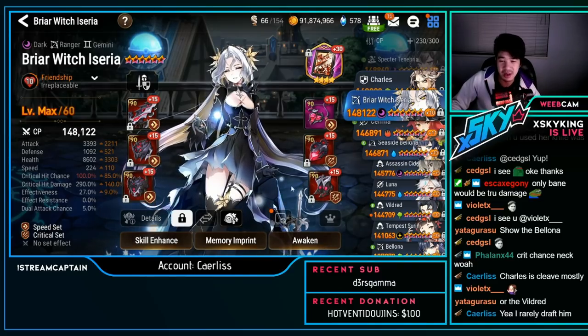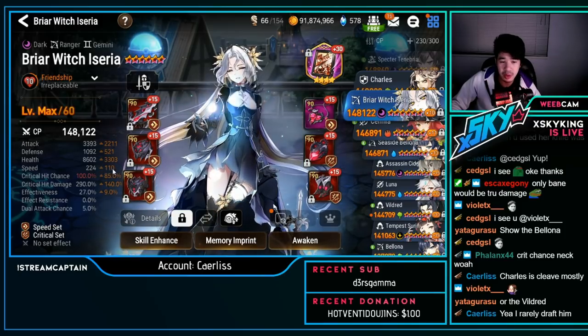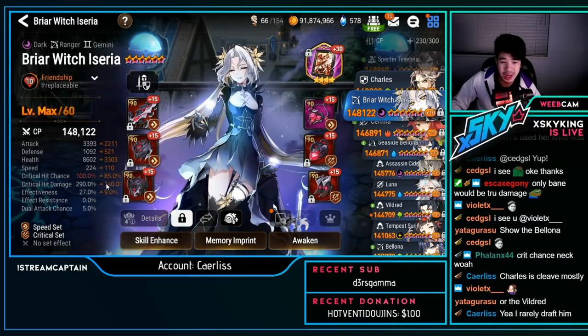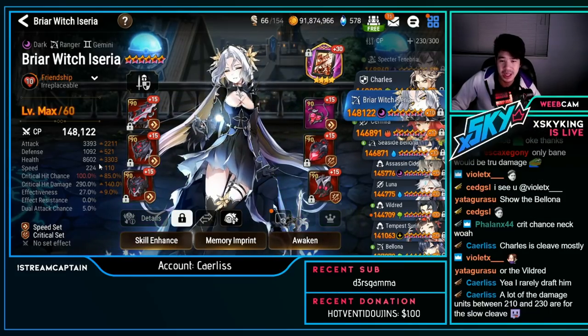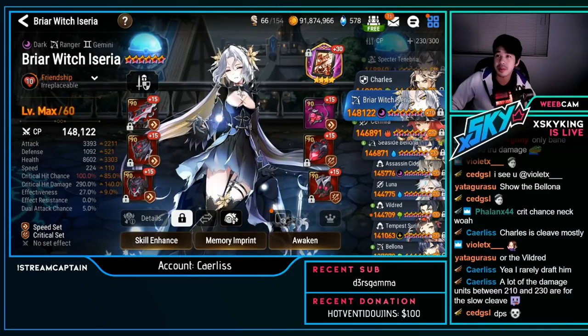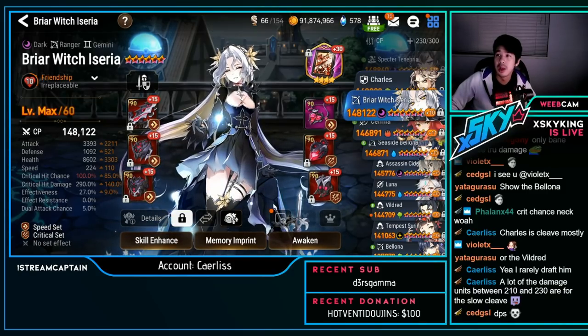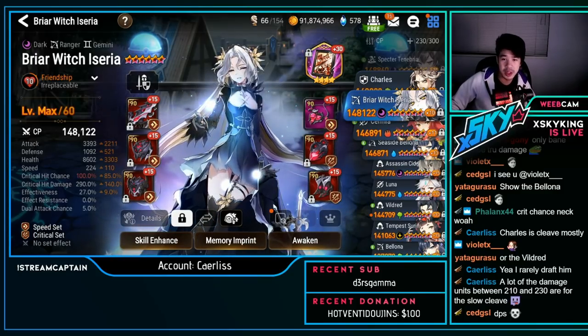Briar Witch — speed build, not cleave: speed crit with 3.3k attack, 224 speed, 100% crit chance, 209 crit damage. It actually has a lot of offensive stats for being this fast, which is still pretty nice for Braceria.